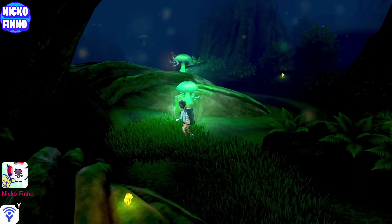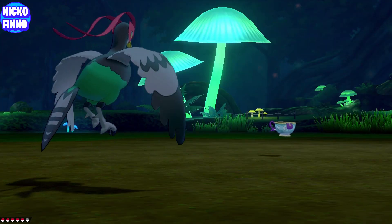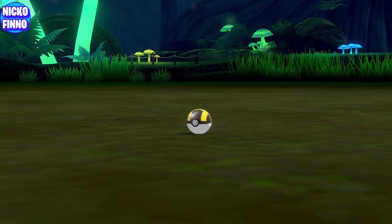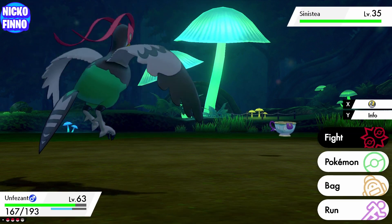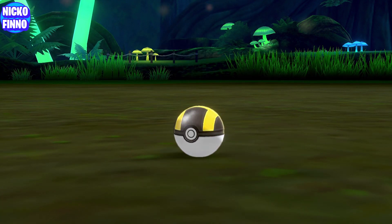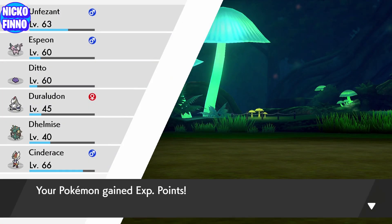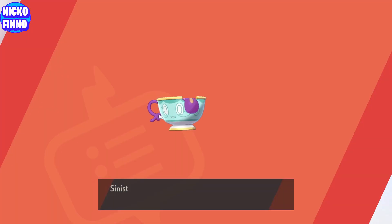Let's head to Glimwood Tangle — we're going after Sinistea. Now if you didn't know, there are two types of Sinistea. There's one that's a 10% encounter rate and one that's a 1% encounter rate. The 10% encounter rate is classed as a forgery and the 1% is authentic. They're both found in the grass locations and they have a different marking once you Dynamax during a raid battle. The non-authentic forgery version of Sinistea can only be evolved with a cracked teapot, whilst the authentic version can only be evolved with the chipped teapot, which is a rare item that can only be purchased at the bargain shop randomly on Saturdays.